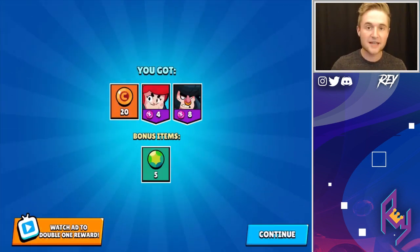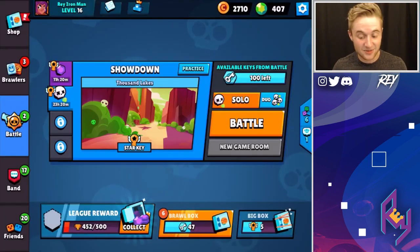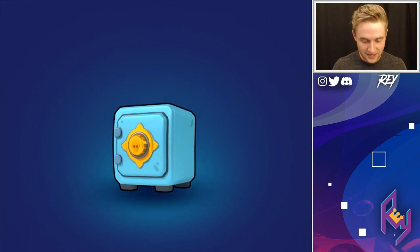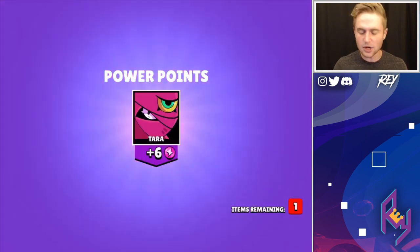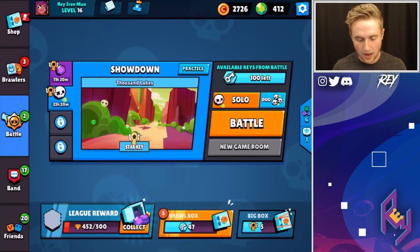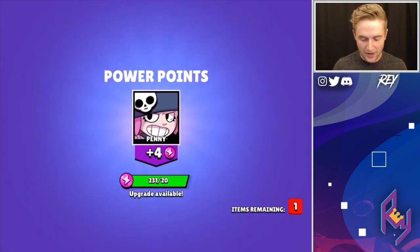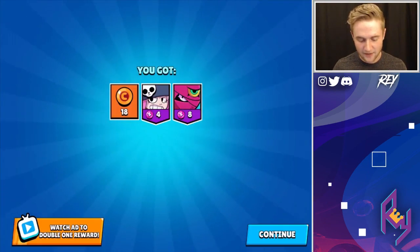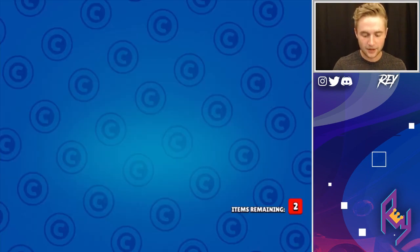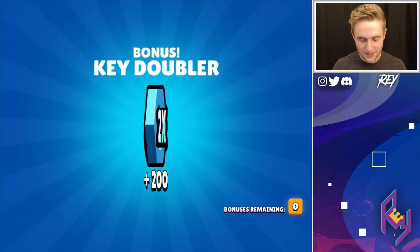We're going to be doubling the best coin rewards that we get. Because as you know, we're not maxed on this account, so we have to play it smart. Here we go — 23 gems. I think we're going to wait for about a 50 gem drop, or maybe we should just double every single coin drop that we get. Let's wait one more time because I think we have some League Rewards to open too. 30 coins — we're going to be getting that. Let's double that sucker.